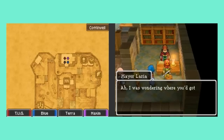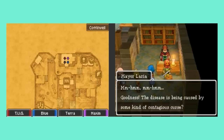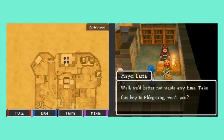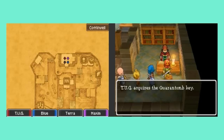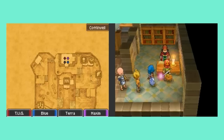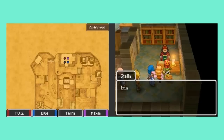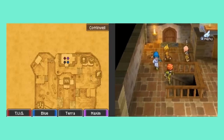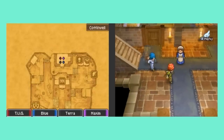Here we go — we've gotten our next mission. We are going to be escorting Dr. Fleming to the west of Coffinwell to a place called Quarantomb. We just got the key to that area. And Stella, you are really annoying me. Anyway, we've got the key now, so let's go head back and talk to Dr. Fleming.